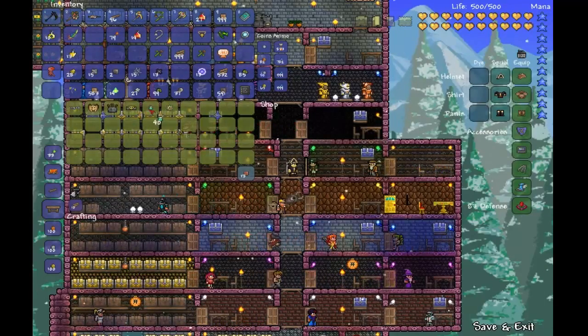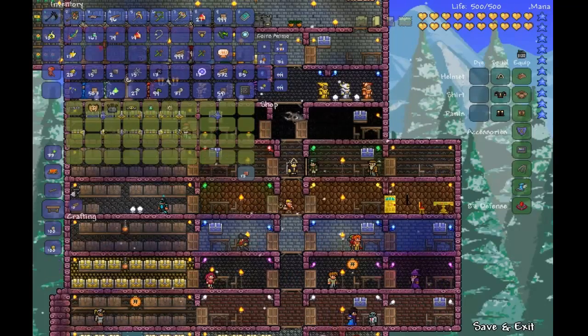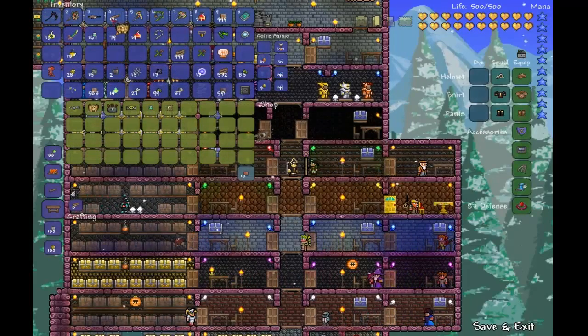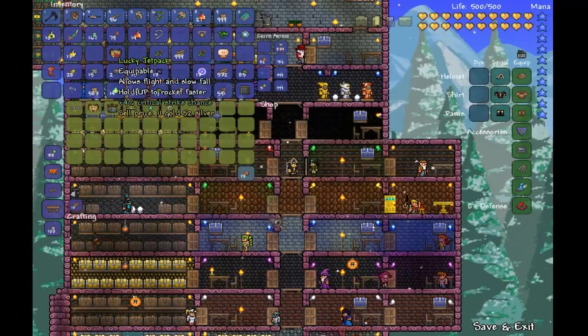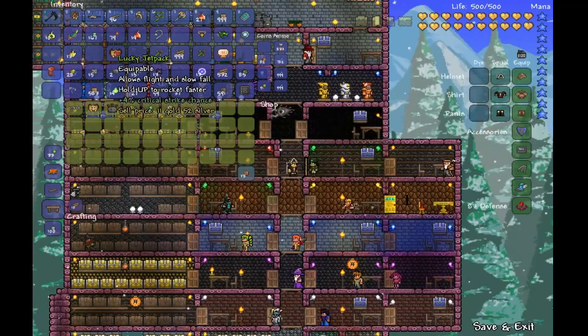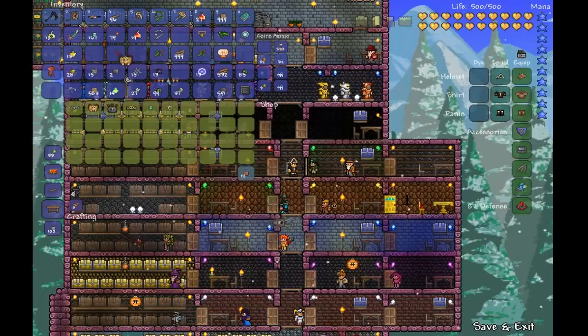We want green solution. We may run back over there and fix that. I know that's too many, but I'll do something with them. Jetpack! Do we have enough for it? Evidently we have enough for it. Gosh. Was that an equip? Last flight — hold up to rocket faster. Oh! Hold up to rocket faster. And it is equipable.